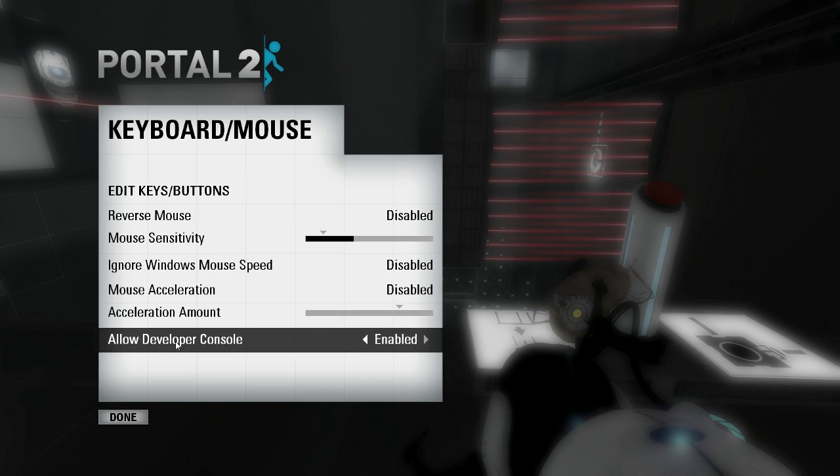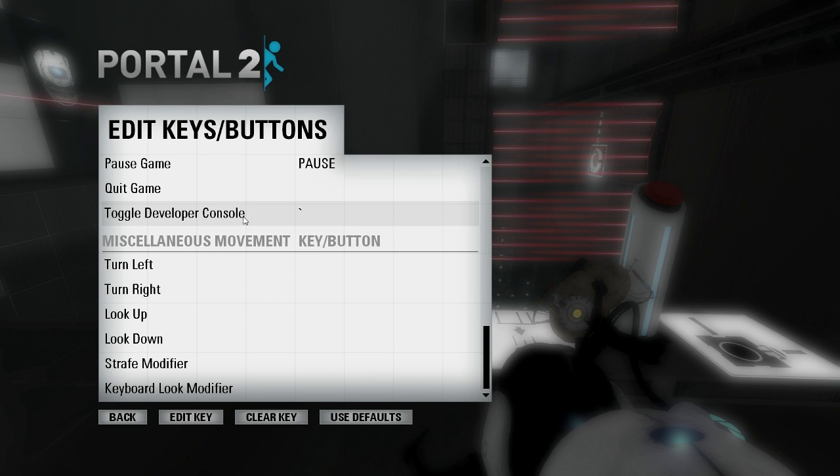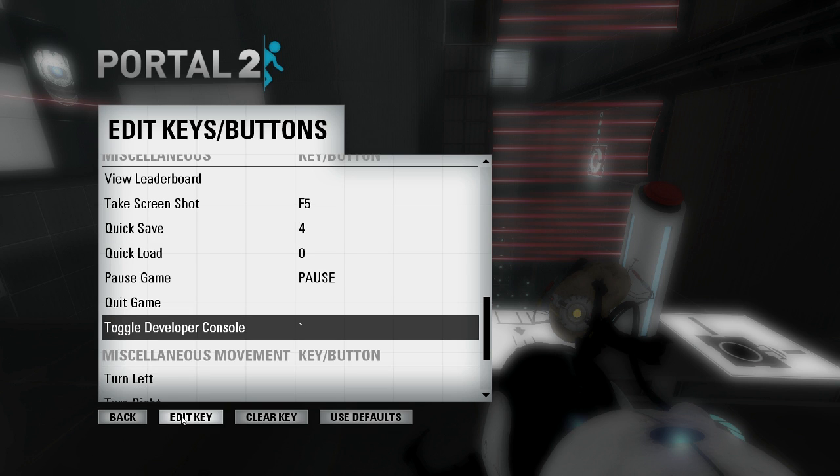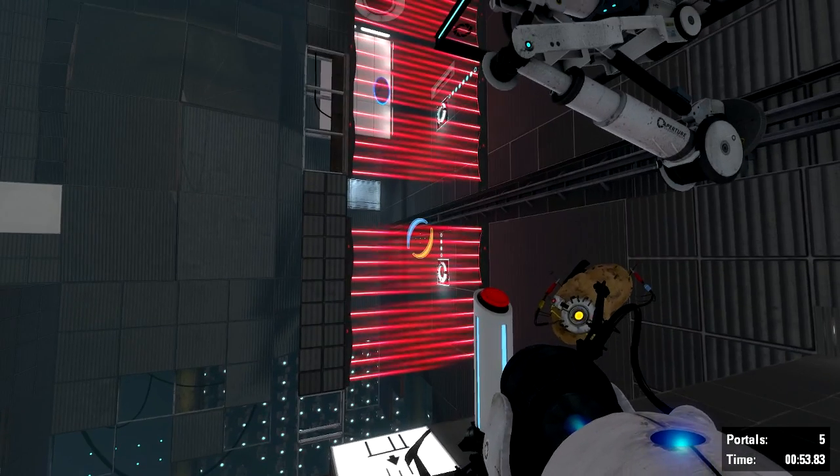To activate console commands, you go to Options, Keyboard, Edit Keys/Buttons, then scroll down to 'Toggle Developer Console', click edit and set it to whatever key you want. I've got it set to that little button next to the one. Then just press apply, back, done.